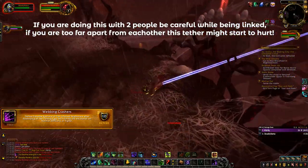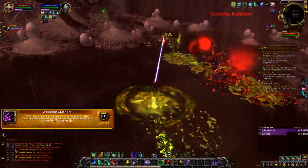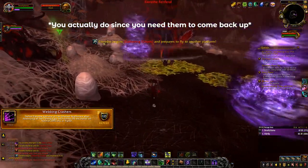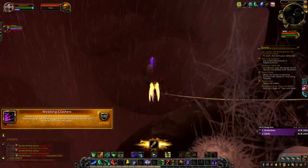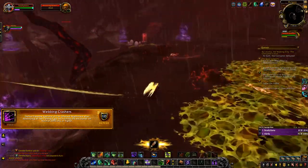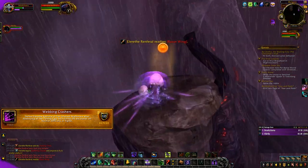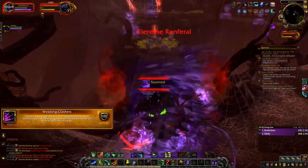I started by destroying the three eggs on the middle platform since they're easy to get. Then I waited for the boss to go into his bird phase — when he does, he leaves feathers on the ground, and walking through a feather lets you fly by pressing spacebar. As a demon hunter you don't really need it, but use it to be safe. Take the two left eggs on the lower platform, then go back to the starting platform and look down to find another pulsing egg. As a demon hunter, you can use your dash twice to reach and destroy the last egg. Once all seven are destroyed, the other person nukes the boss and you get the achievement.